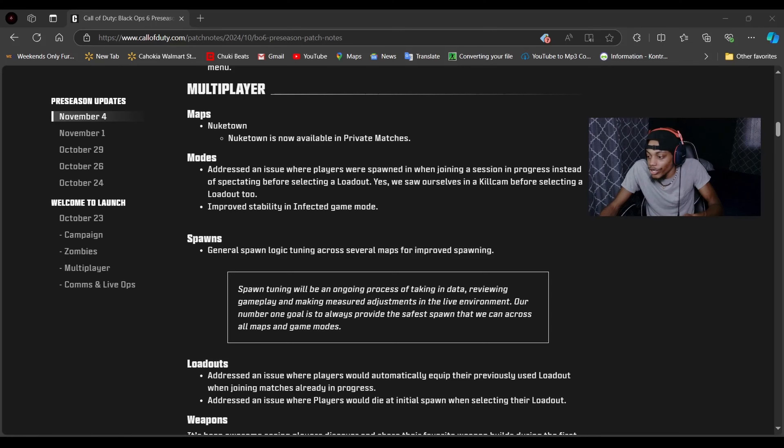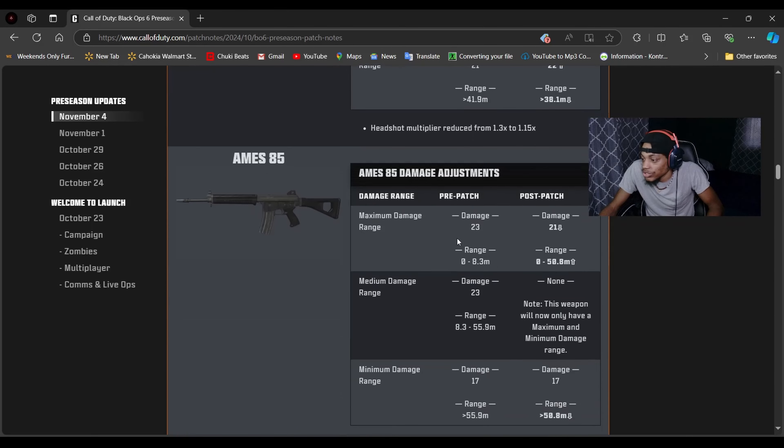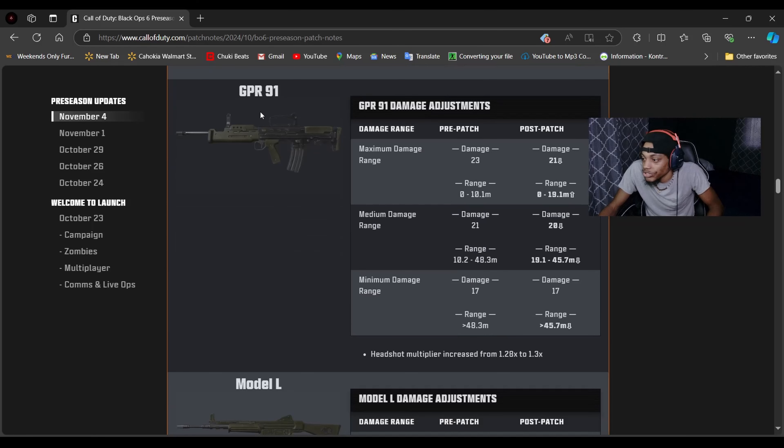What's up guys, welcome back to the channel. Today I tried this AR and it got messed up - broken and blocked off six. They went ahead and nerfed this AR. I'm gonna show you guys the patch notes on the screen. Going all the way down to the patch notes for this gun right here - it's called the GPR-91. I've seen a lot of YouTubers making videos with this gun.